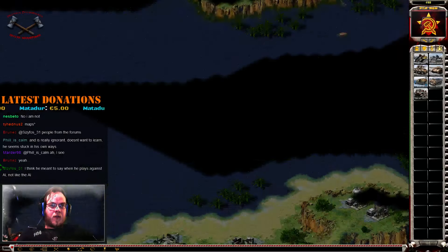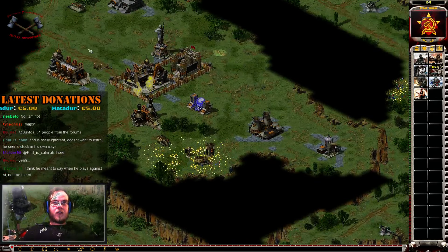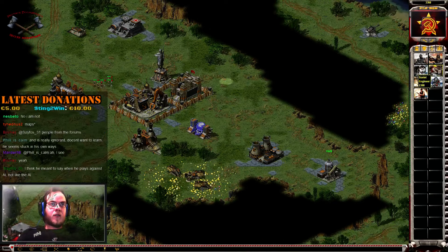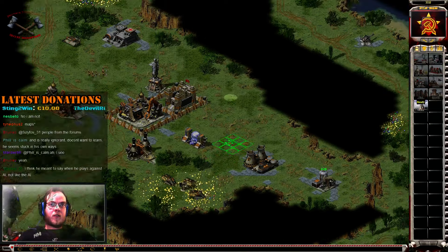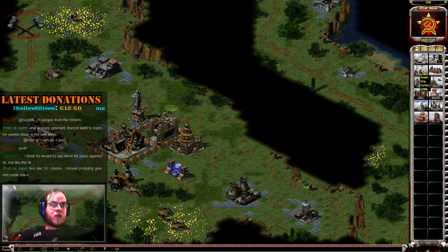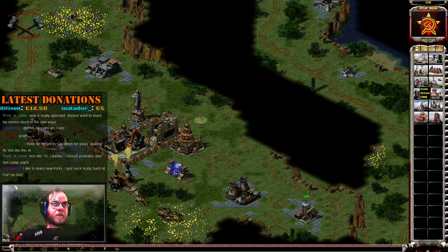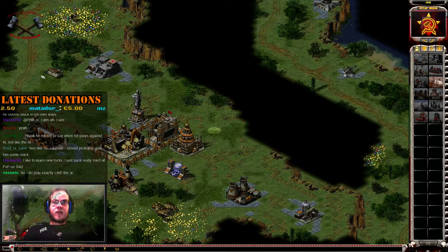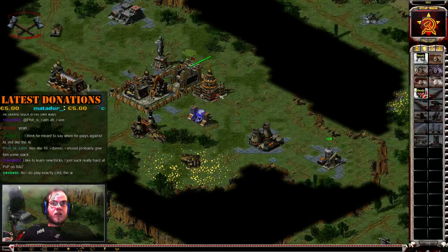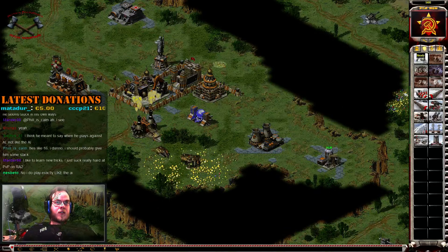Two, three, four. Unit ready. Four, five. One, two, three, four. Construction complete. Training. New construction options. Unit ready. Building. Construction complete. Unit ready. Unit ready, there. Building.